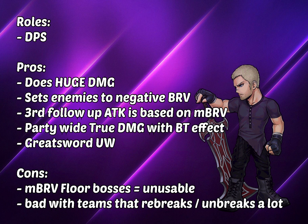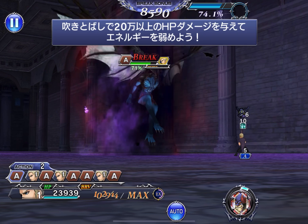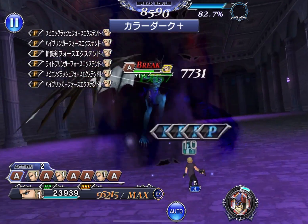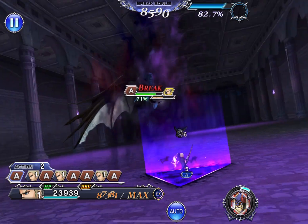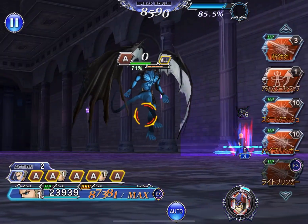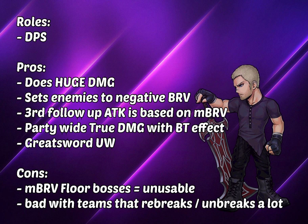Since he sets the enemy to negative bravery, this doesn't only affect his own damage but also protects the entire party. For example, as you can see from my previous video, Diabolus actually has a brave damage done to the entire party, but because the brave damage he does is not able to recover himself from all those negative bravery, it's not dealing any damage even with the follow-up HP attack. I think that part is actually really crucial and people often overlook it.